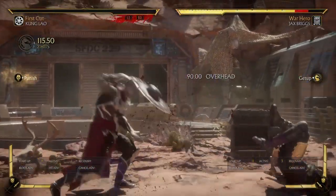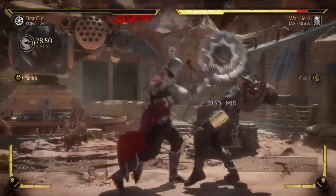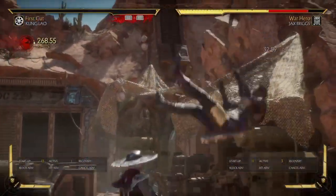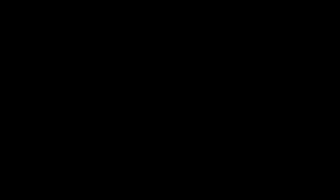When Jax does this, he has to keep in mind that I can jump over this. And if he doesn't respect it, he will get put into a combo. You see this? And then that allows me to do whatever I want to do. So Jax is one of those characters that will get punished if he decides to go for an up 3.